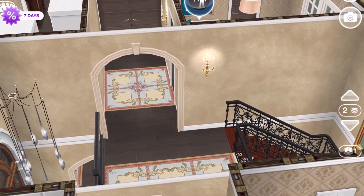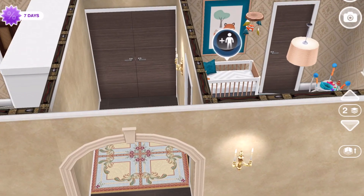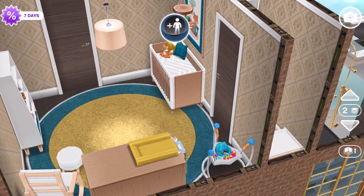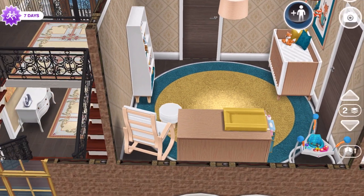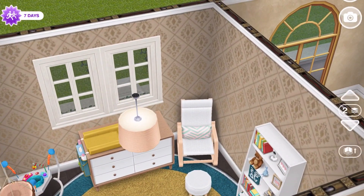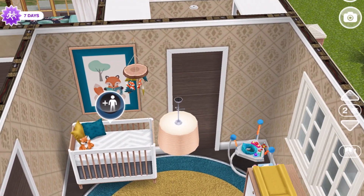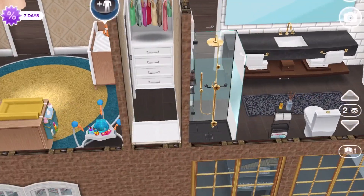Coming back and across the mezzanine foyer we come into another little hall. The first door to the right is a nursery — you could make it a regular bedroom but I chose to decorate it as a nursery. This is the modern set, I think in teal, and I thought that was really cute. That door is just to the closet.